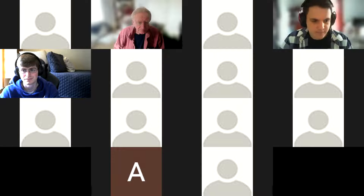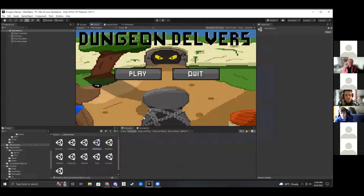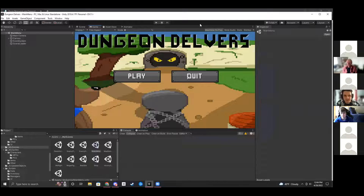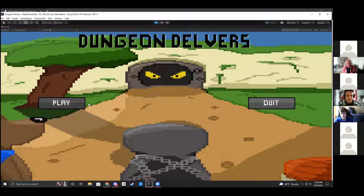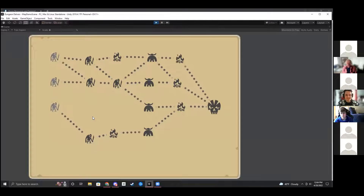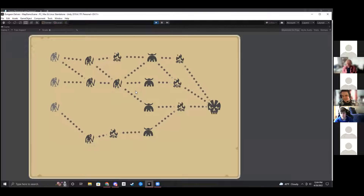I've got to set it so you can share screen. You should have permission — go ahead. I don't have any introduction. I changed a couple of things and fixed a couple of bugs, but nothing crazy major. You press play. I did not make a how-to-play yet. The map is randomized — I can randomize it right now. I did fix the bug with invisible nodes, so there's no more mystery room element.